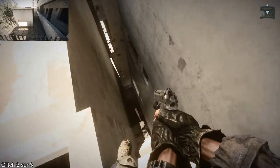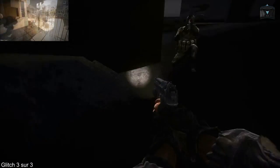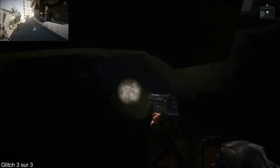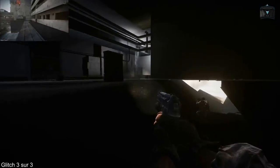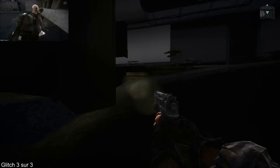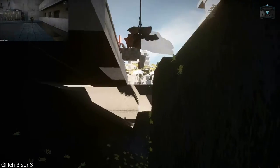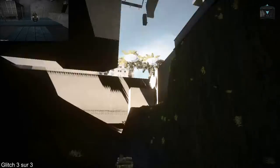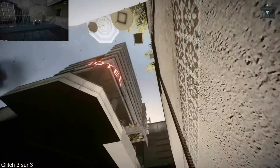Pour y aller, vous allez juste aller ici, là exactement, dans cette fente. Vous sautez ici, vous tombez dans cette pièce un peu bizarre. Vous voyez, même en face, l'espèce de passage secret où le mur manque de texture. Vous avez juste à avancer le long de cette espèce de rocher bizarre qui est mal texturé.